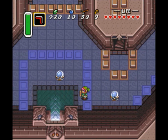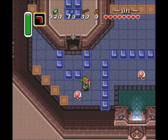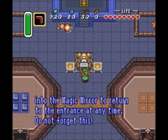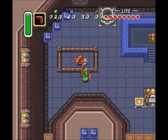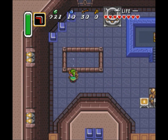Top of Death Mountain. It is I, Sahasrahla. Advice in dungeons — you can gaze here any time. Do not forget this. I was going to say that eventually. Watch out for the enemies in this dungeon. They cannot be stunned.